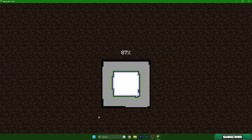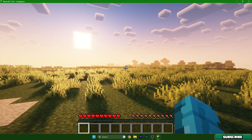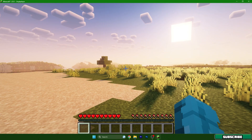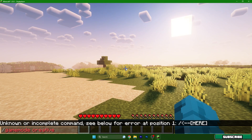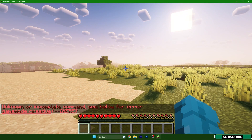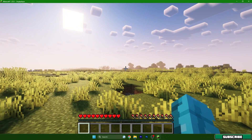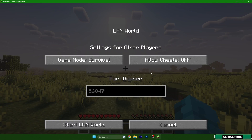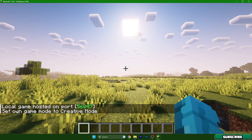Now, what if you're already in your world and can't change the game mode? I've created a world without allowing cheats. If you open chat and type slash game mode creative, it says unknown or incomplete command — it won't work. But it's really simple: press escape, go to Open to LAN, press allow cheats, hit Start LAN World, and now if I type game mode creative, I am now in creative.